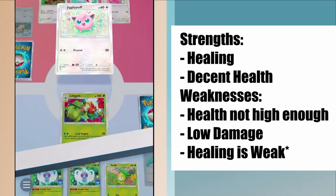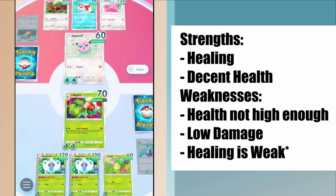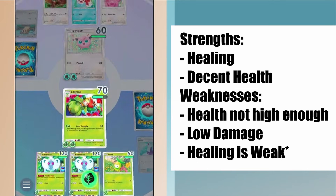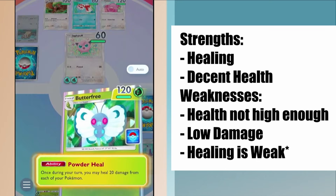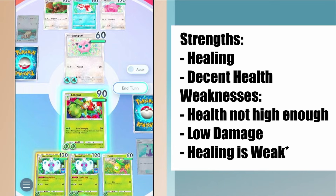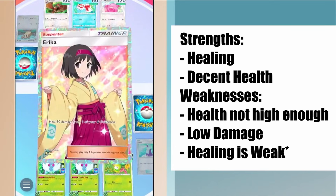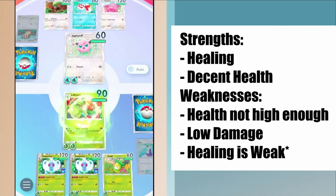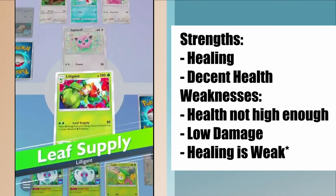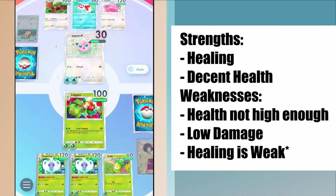As of right now, playing a Grass deck is a little bit difficult, and most of the successful Grass decks focus on things unrelated to healing — like using Exeggutor EX, a card with one energy that can do a very high amount of damage per energy. It's totally off-theme, and the fact that off-theme cards are good should give you an idea of why Grass is weak right now.